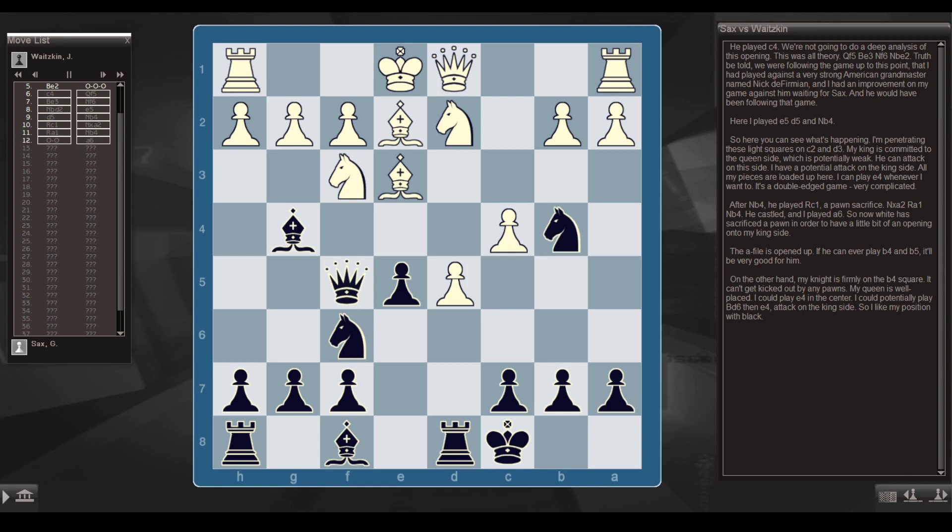So here you can see what's happening. I'm penetrating these light squares on c2 and d3. My king is committed to the queenside, which is potentially weak — he can attack on this side. I have a potential attack on the kingside; all my pieces are loaded up here. I can play e4 whenever I want to. It's a double-edged, very complicated game.